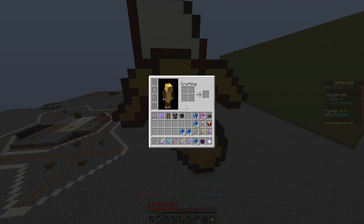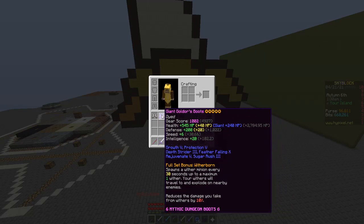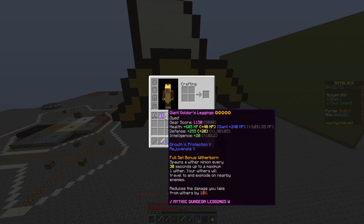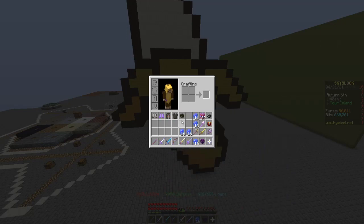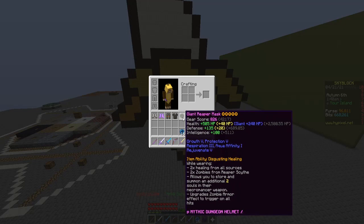So first off, the gear I used: Giant Reaper mask, Giant Golder, Giant Leggings, and Giant Golder Boots. Now you could use tier 12, but tier 12 really isn't worth it in my opinion and it's not that big of a difference. Reaper mask you really need for the 2x healing — it's really insane.